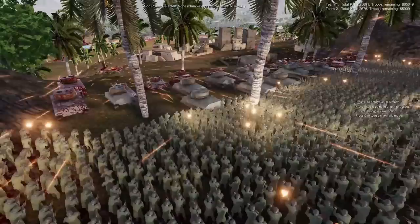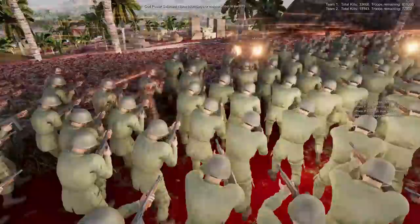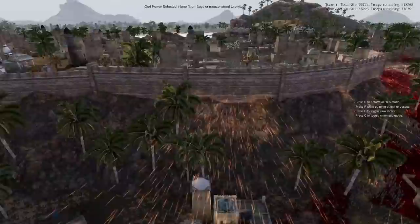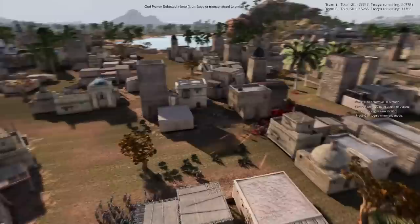Let's do a time lapse right here of the front gates being sieged by the German army. The Germans blasted through that front line, but it did take them a while and a lot of troopers — they're almost down 200,000 soldiers now. The Americans are only down 33,000, so definitely a bit of a ratio there.